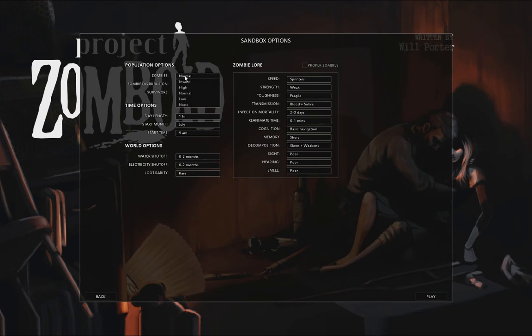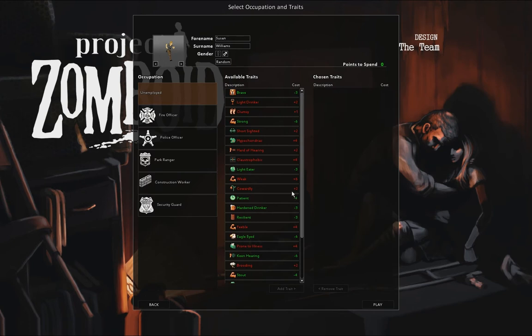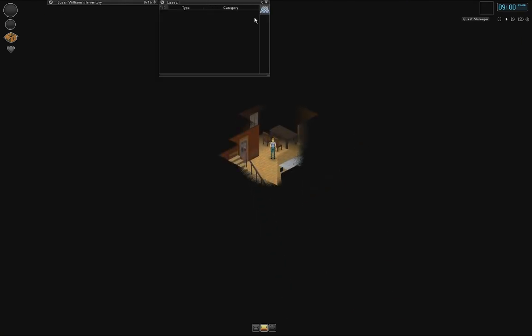Let's do low zombies - it's already going to be bloody impossible. Day length one hour, water abundant. Let's be a female. Park Ranger - well, Fire Officer is pretty useless because I haven't been finding any access at all. Let's do Construction Worker because that's thick-skinned and handy. Susan Williams. This is really annoying that you have to go through this intro every bloody time even when you're loading the game - even though you can skip it. I didn't actually know that the first few times.